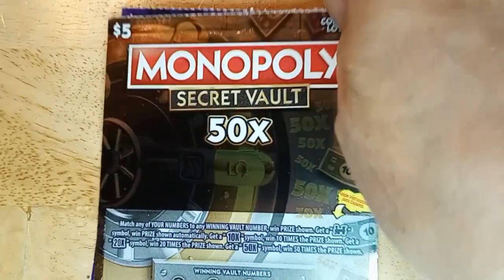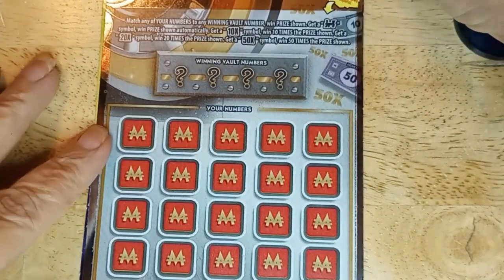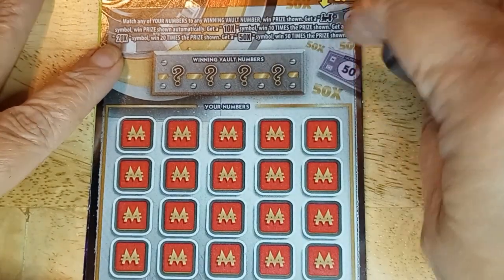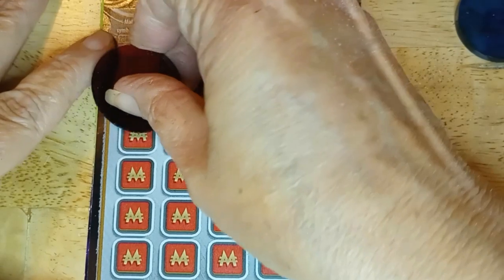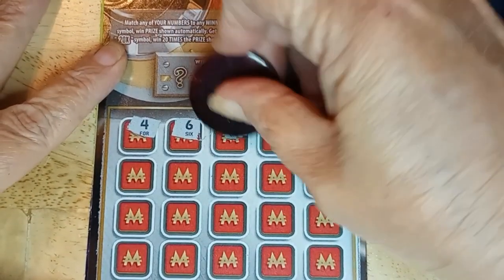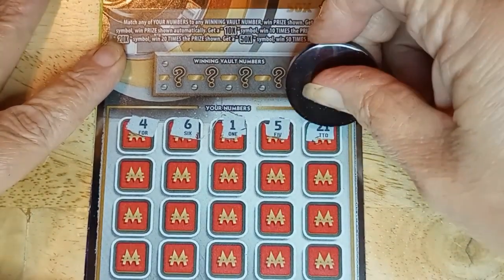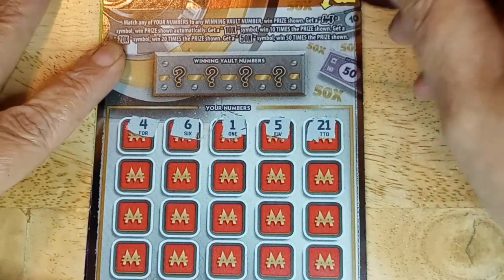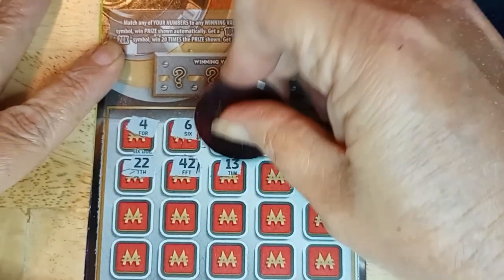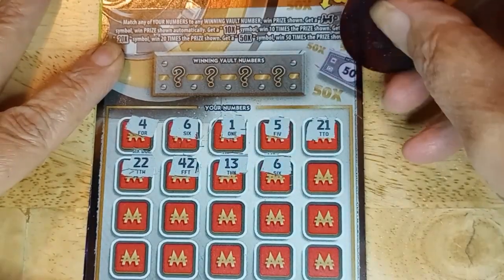We're ready for the $5 Monopoly, card number 31. Again, we're looking for that train, a 10x or 20x multiplier, or a 50. This is the $5 card, so I wouldn't mind seeing something with an X after it. 4, 6, 1, 21 — I thought that was going to be just 2. Double deuce, 42, 13, 6. We've got two sixes, so that means we do have a winner here.